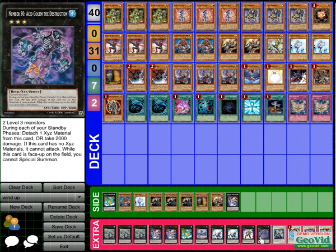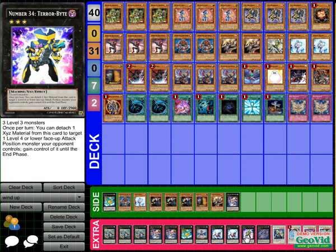Y'all probably know the effect — during standbys, either you take 2000 damage or you detach a material. While he's on the field, you can't special summon. If he doesn't have any materials on him, you can't attack with him. I run a Terabyte because if I get one Gallus, one Hunter, one Rat, one Werewolf, I can just go off and special summon three of them.